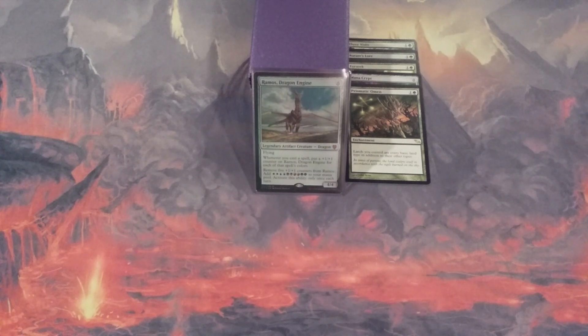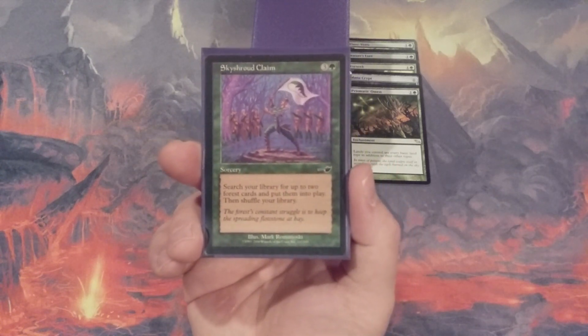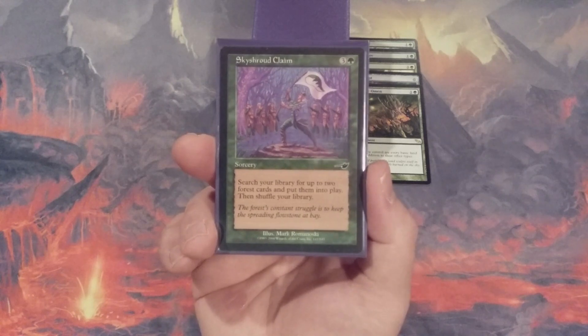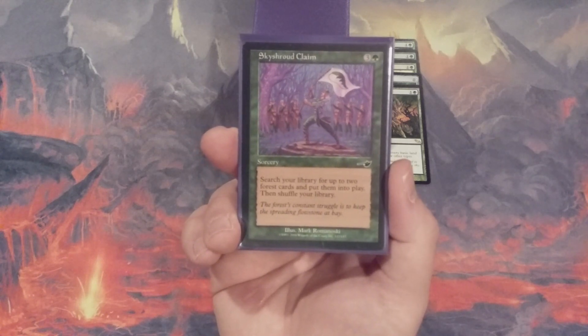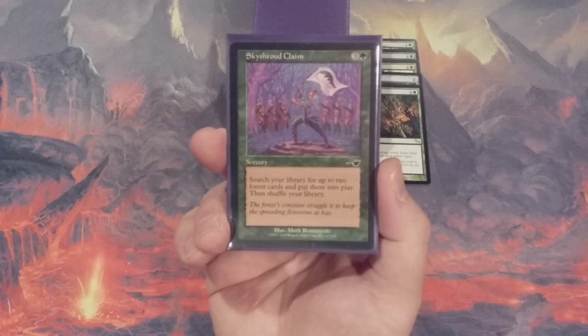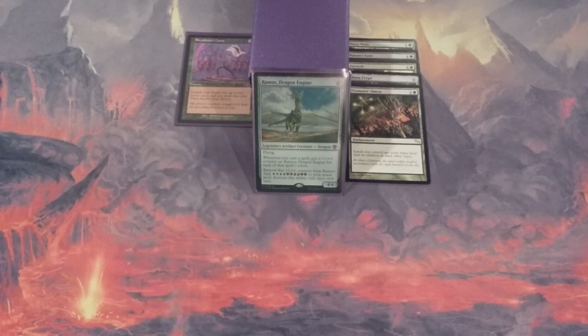Those are the five cards going in to speed things up, and here are the five cards coming out. The first is Sky Shroud Claim. Yes, it lets us search for two Forest cards instead of one, but that mana value of three and a green is too slow. I want to cast these spells on turn one or two — not turn four or five. Replacing Sky Shroud Claim with Three Visits allows us to get Ramos onto the battlefield and start casting spells as soon as possible.